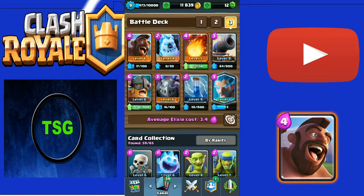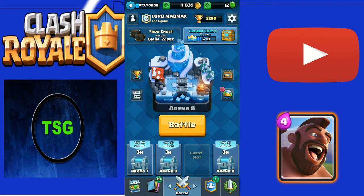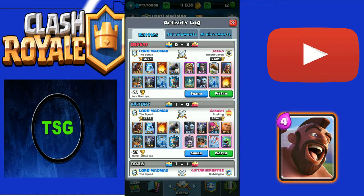The main strategy with this deck is to send the Hog and Ice Golem combo. When your opponent uses all their elixir defending, you just send in the Elite Barbarians - they'll deal a lot of damage. I'm going to show you one replay and one live battle, then we'll wrap up the video.